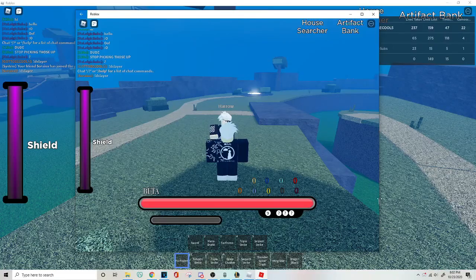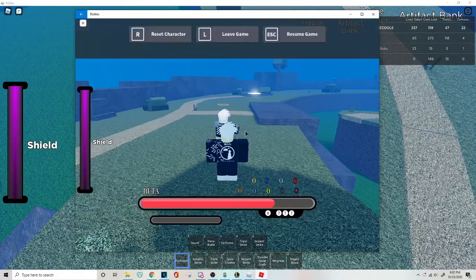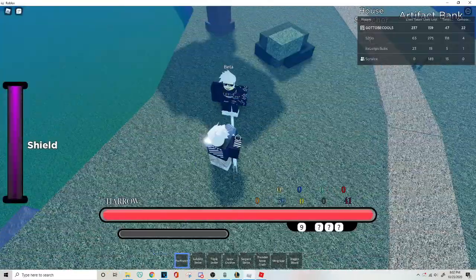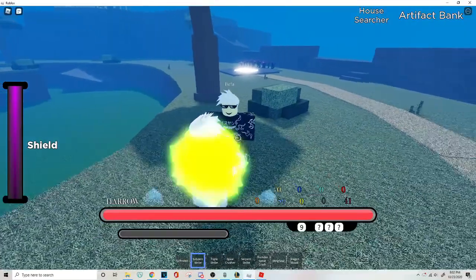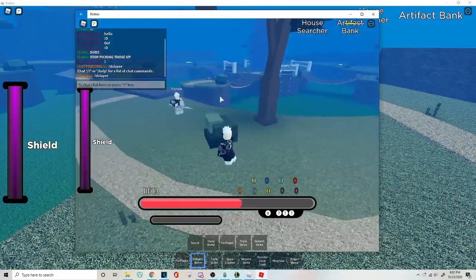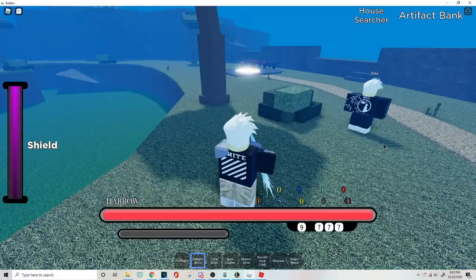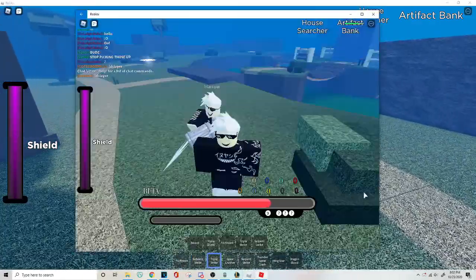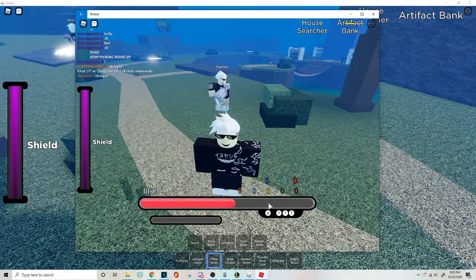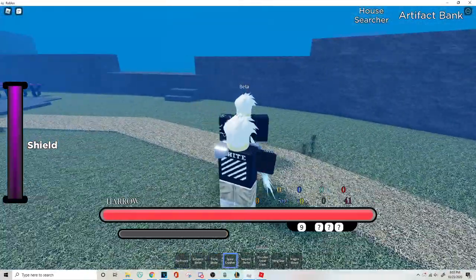A whole M1 combo does that much. Triple strike does that much. Sub-zero strike and fast fight did half his HP — just one sub-zero strike. That's about 25%. Triple strike: he was at full lives, went to about half — so that's like 25-15%. Spirit crusher does a lot — about 25% — and this move is really weird.